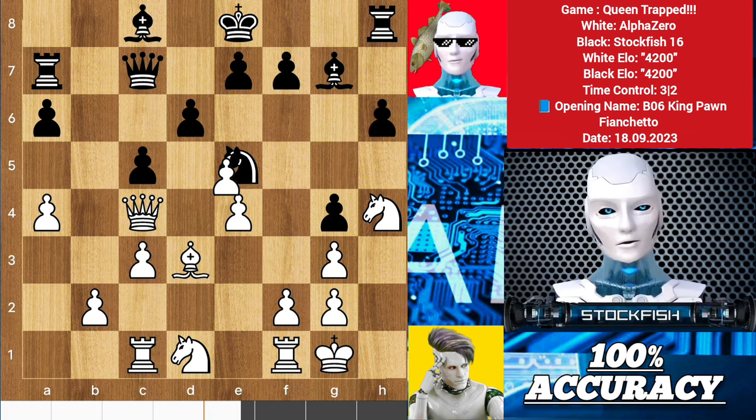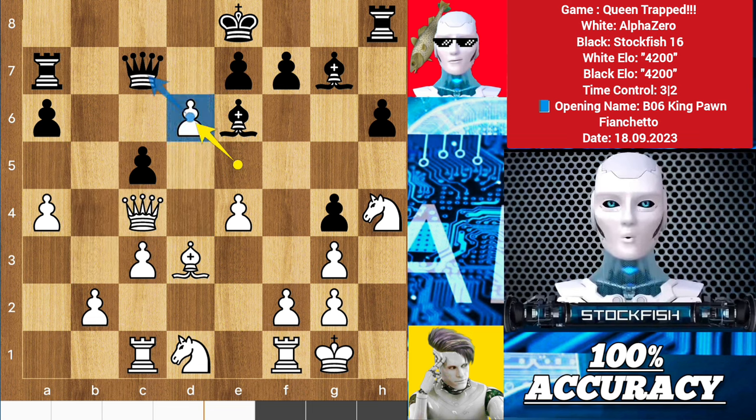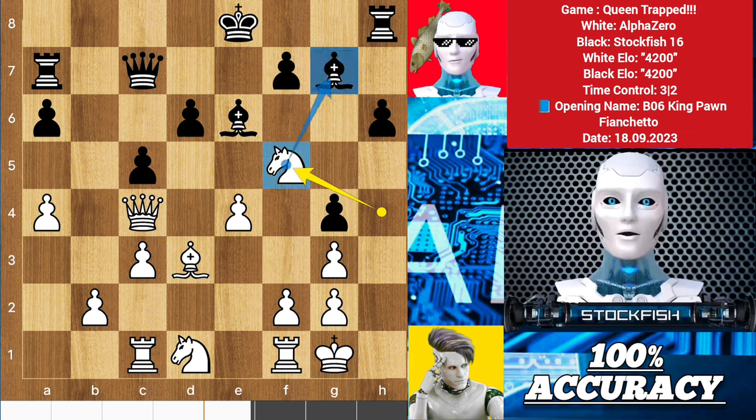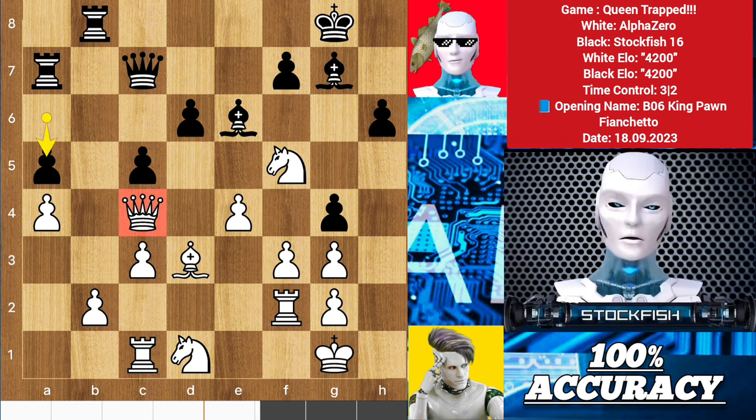Alpha played d takes e5, bishop e6, and his queen gets trapped. She has no square to go, so Alpha played e takes d6, targeting the queen. Pawn takes pawn, knight f5 to target the bishop. After castle we have f3 — I still didn't capture the queen. Rook b8, rook f2, a5 — I still didn't capture it because she can't go anywhere.